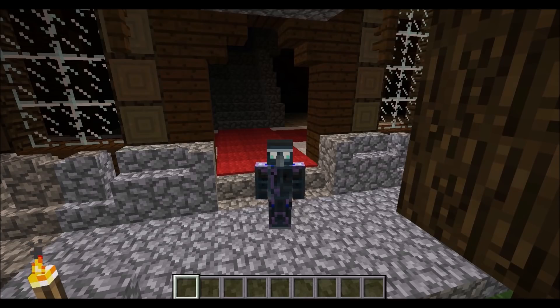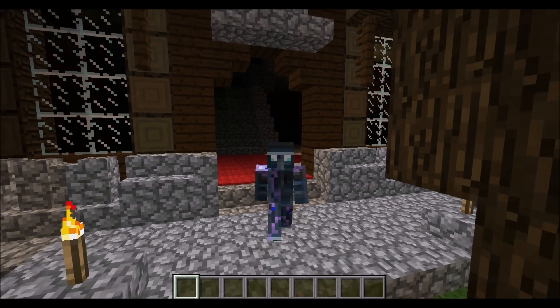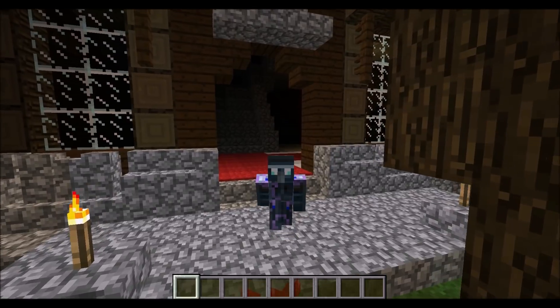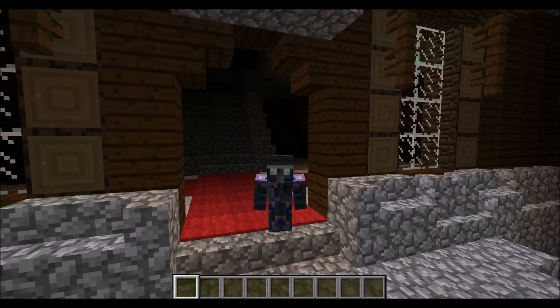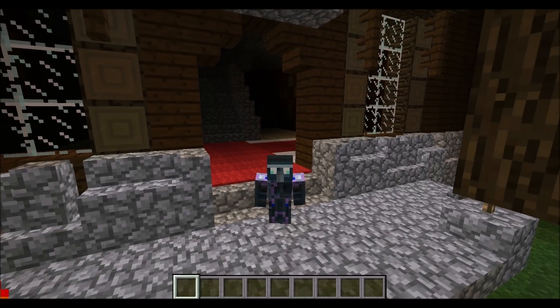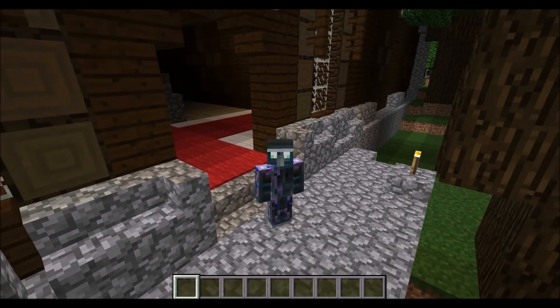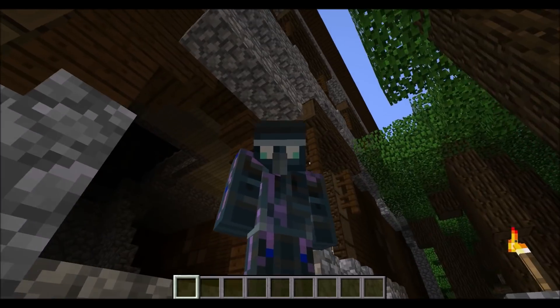In 1.11 the chunk loading grids would have broken again due to the addition of a new structure type. However, this structure type used an 80 by 80 chunk region rather than a 32 by 32 chunk region, which gave a little bit more flexibility. And this structure, in case you haven't already guessed, is the Woodland Mansion.